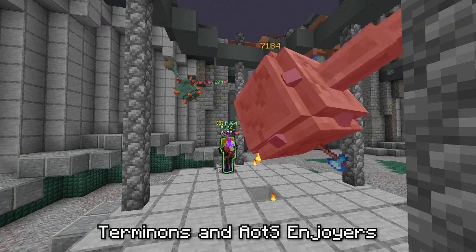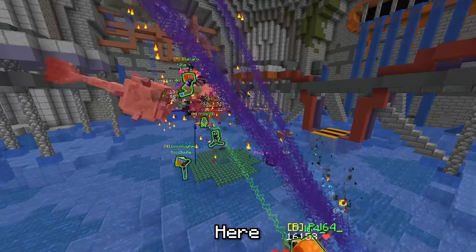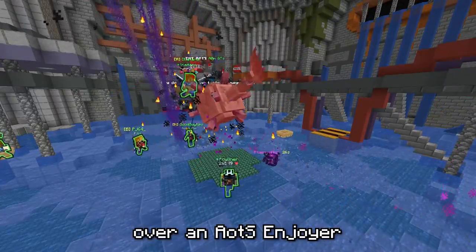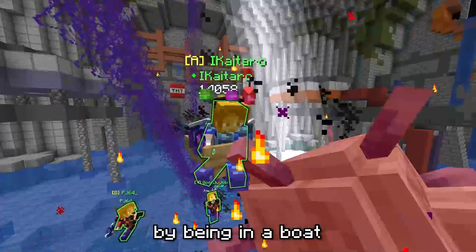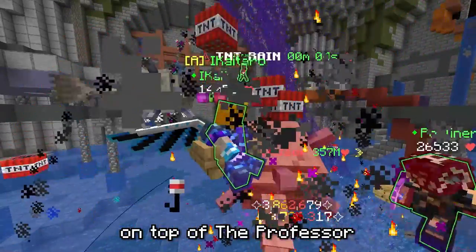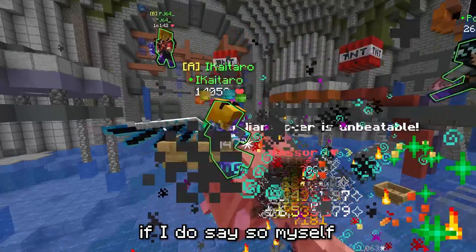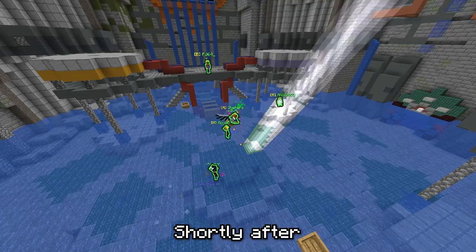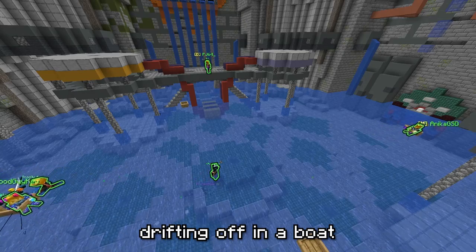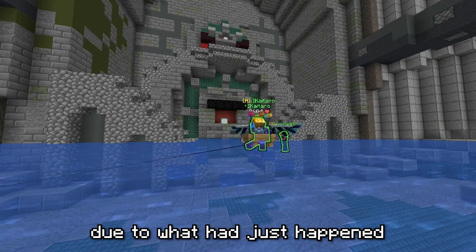Terminons and AOTS Enjoyers can often be spotted messing with each other. Here, we can see a Terminon asserting its dominance over an AOTS Enjoyer by being in a boat on top of the Professor. A true marvel of nature, if I do say so myself. Shortly after, we can see said AOTS Enjoyer drifting off in a boat, perhaps losing its mind due to what had just happened.